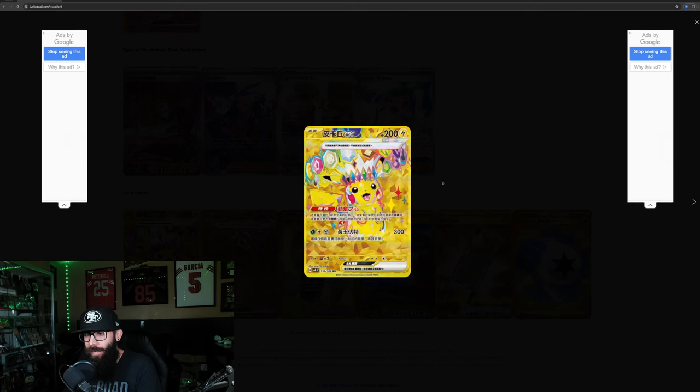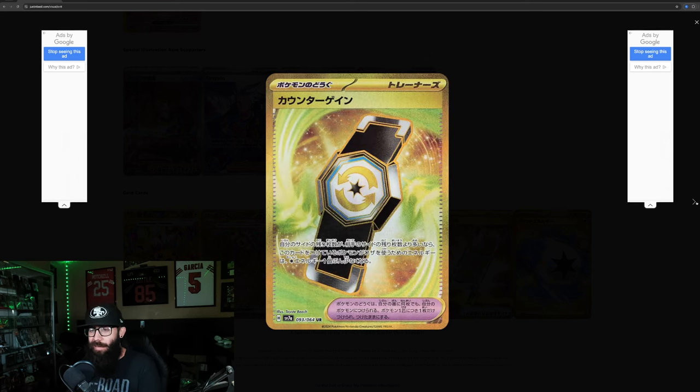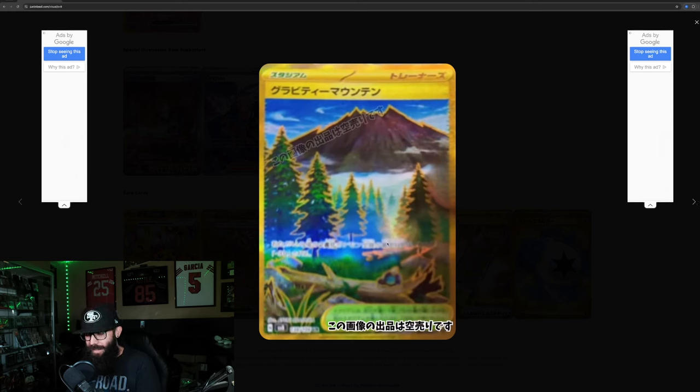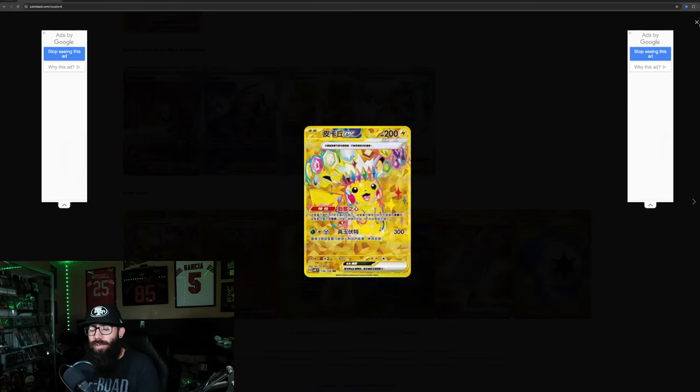Then we have the gold cards. The gold Pikachu — I wouldn't be mad pulling that; it's kind of like the Galarian Gallery golds, the four golds, which are stunning in person. I would imagine this would be the same. Another one here — I'd love to pull the gold version of this. It'll be interesting to see if some of these gold cards have a little bit more value than we've seen in the past. Probably not, but we'll see. We also got a forest area card, something like a stretcher, and then the energy. Those are the golds.